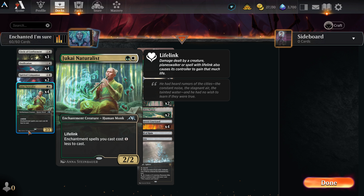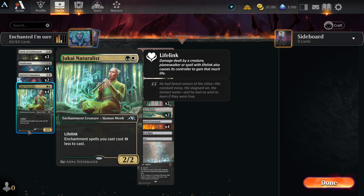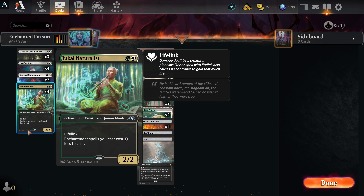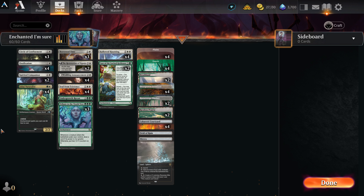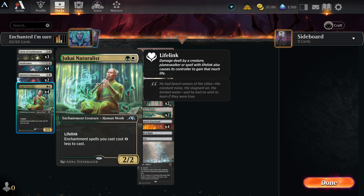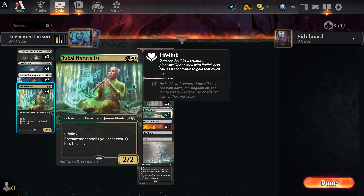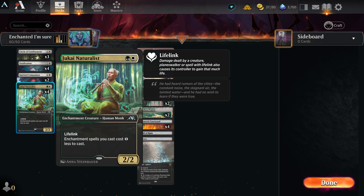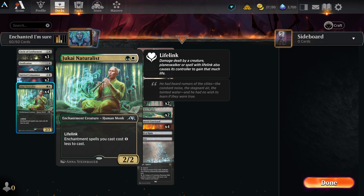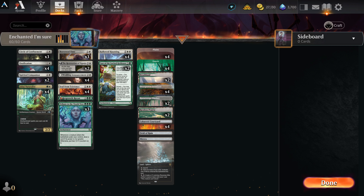Jukai Naturalist — one green, one white — a 2/2 enchantment creature human monk with lifelink. Enchantment spells you cast cost one less. Well, everything in this deck is an enchantment, so when he comes out it's a great benefit. Your opponent will go after him with great aggression, especially since you don't have a lot of creature cards in the deck. It's not such a big deal to lose him — the deck can handle it without him, but he's a nice bonus to making everything much quicker.